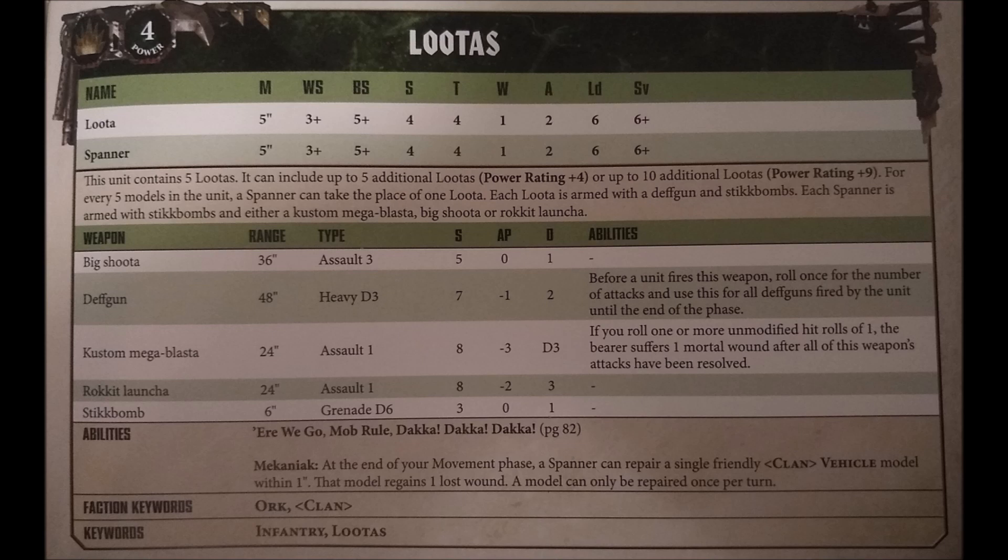But talking of those cannons, the Deffguns are really the make or break of the unit. They have 48-inch range, Heavy D3 shots, Strength 7, AP-1, and Damage 2. Instead of rolling individually per looter for the number of shots, you roll 1D3 for the entire unit and every Deffgun in that unit gets that many shots. On a big unit this makes it a really valuable roll to re-roll if you get a 1 — you'd be adding on average an extra 15 Deffgun shots on a big unit. The Strength 7, AP-1, and 2 damage means it's really multi-purpose; it'll chew through infantry and vehicles pretty much equally, though it'll struggle a little more with hordes and won't be quite as good against Toughness 8 vehicles. But there aren't really any targets in 40k that want to be shot by a huge amount of Deffguns — it's a very general purpose weapon.